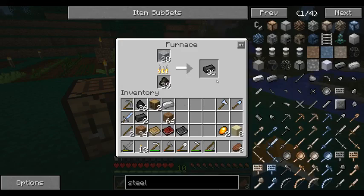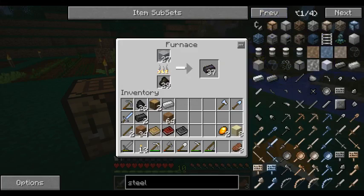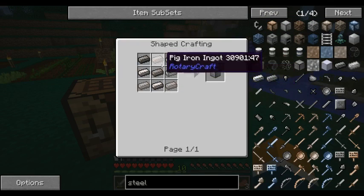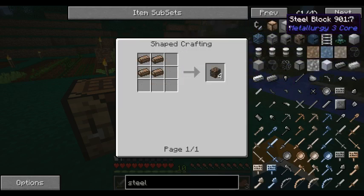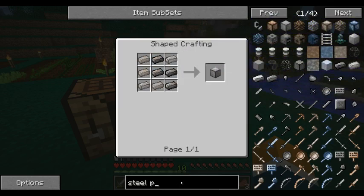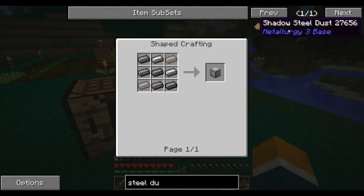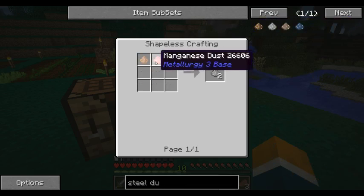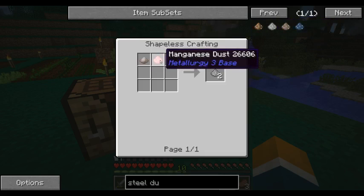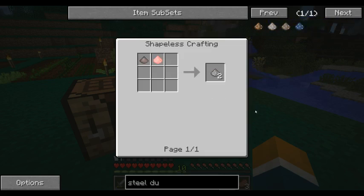How much longer must I wait? Is there steel dust? There it is — iron and magnesium. Pulverized iron and magnesium. See, I knew there was a way to do it. So I need to make a pulverizer.